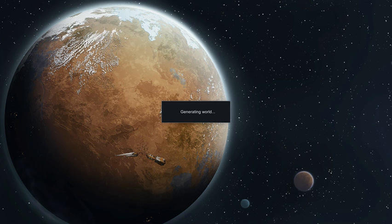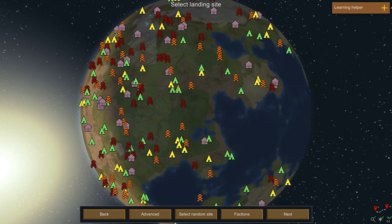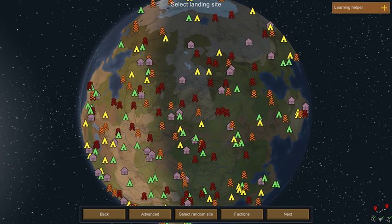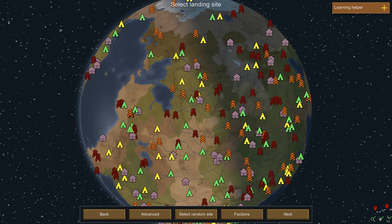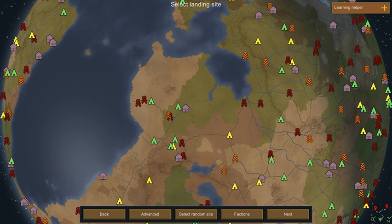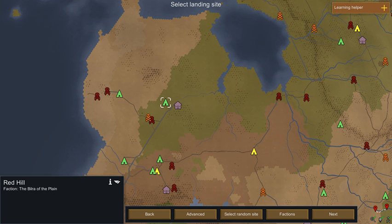In a couple of seconds it'll generate the entire world. And here's the world — you can see all the different factions on it. You've got your enemies and your allies, including tribe people, pirates, and technologically advanced people.